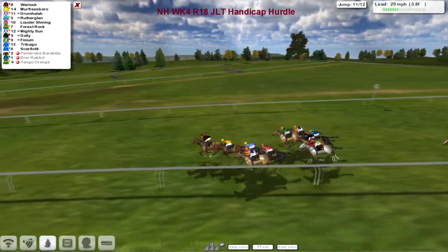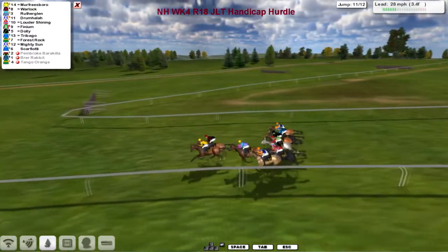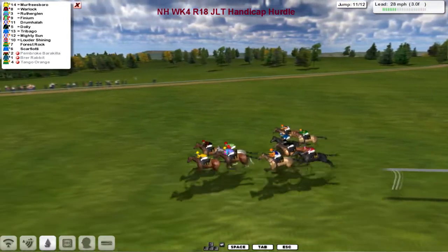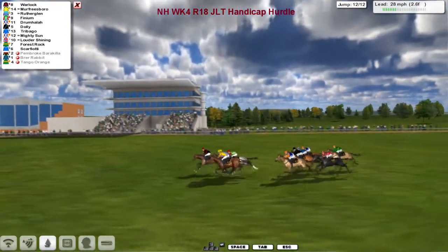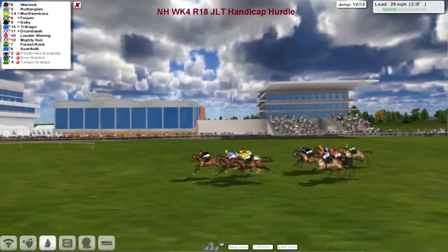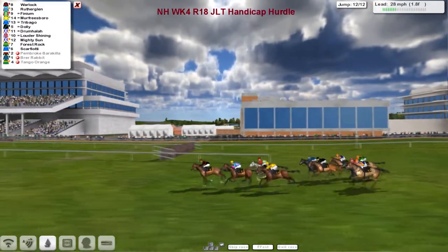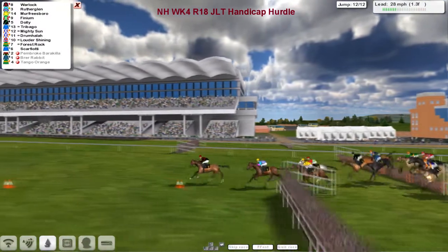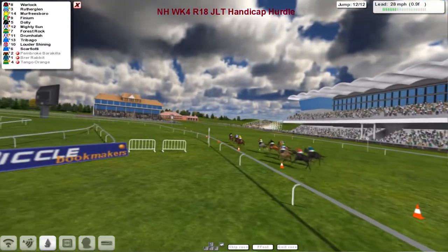As they take the second last, it was Warlock who jumped into the lead. Warlock then, with Murfreesboro in hot pursuit - they've gone past Rutherglen, Forest Rock dropping away. Murfreesboro hits the front. Murfreesboro from Warlock, Rutherglen trying to come back, here comes Finium - another one of those Tam King horses getting into it at the business end. Drumhuller finally looks beaten. Coming down to the final flight, Warlock regains the initiative - Warlock, Rutherglen, Murfreesboro, Finium between these four. They come to the final flight with Warlock about a length clear of Rutherglen, then Finium and Murfreesboro. Over they go - Warlock got over it best.